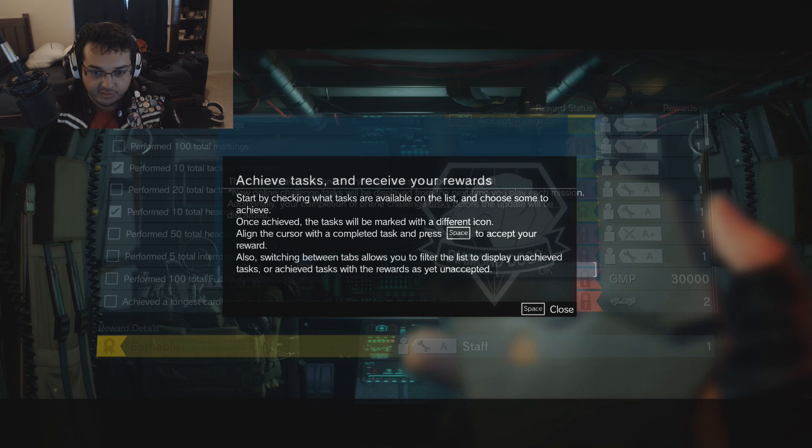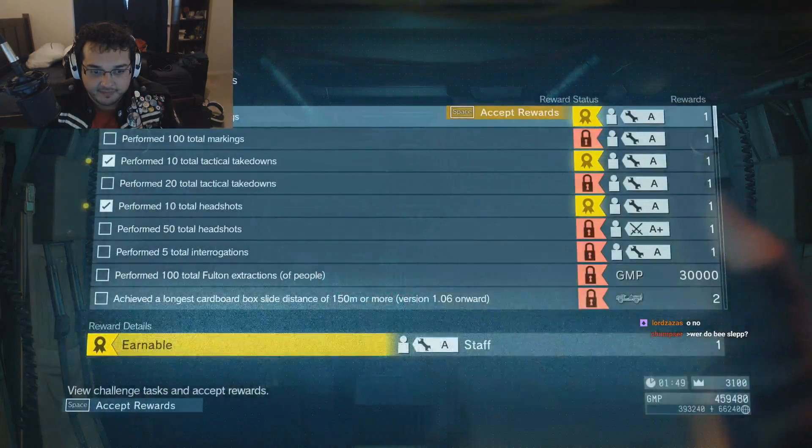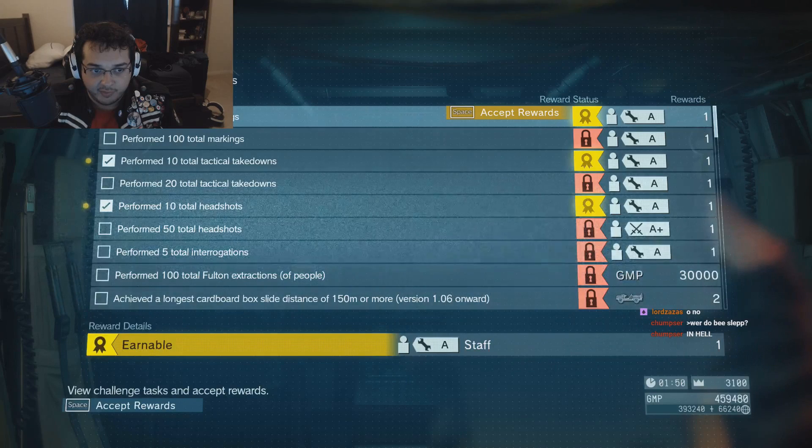Switching between tabs allows you to filter the list to display unachieved tasks, or achieved tasks with rewards not yet collected. Currently available online challenges — the online challenge test has been upgraded. New online challenge. They've been updated. Performed 50 total markings.